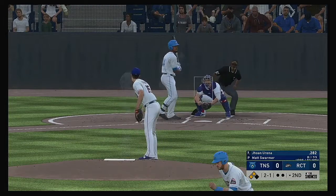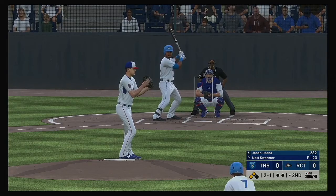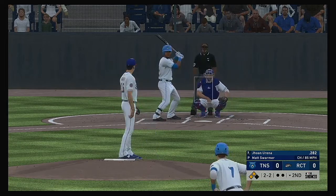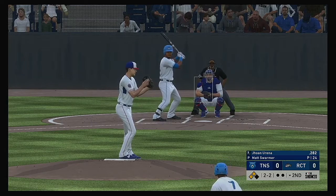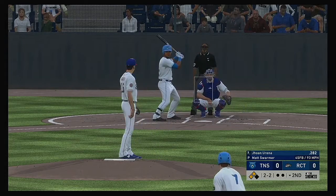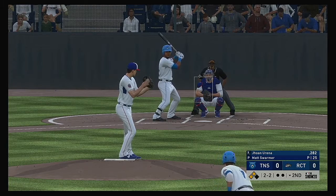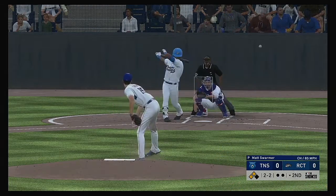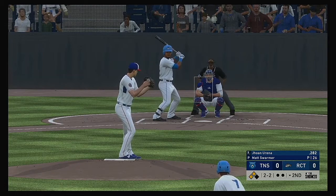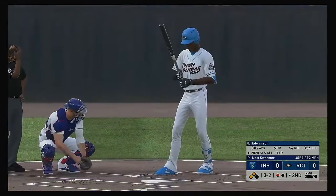At the plate: Johan Arena. No offer on that one — two balls and a strike. It's two balls and two strikes now. He must have been sitting fastball right there because he is not going to see a better pitch tonight — he cannot let that hanger go. Swing and a miss on the fastball, and that's the first out.